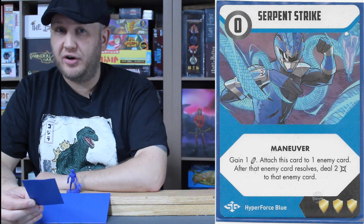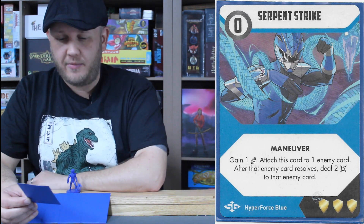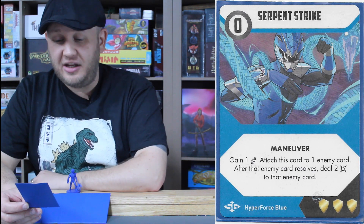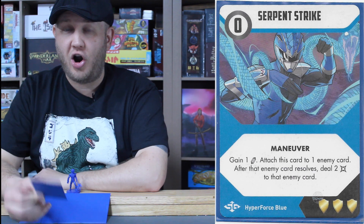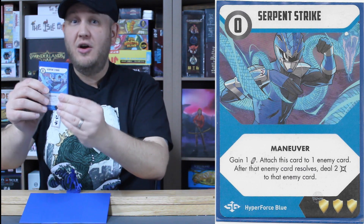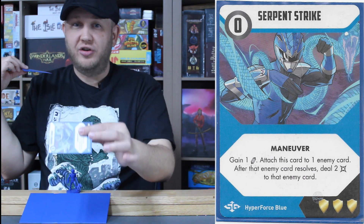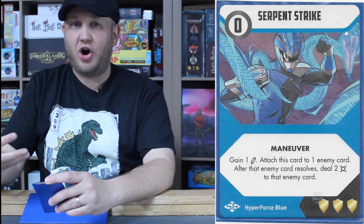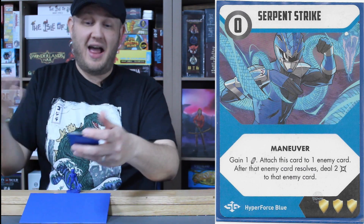Serpent Strike is a zero cost maneuver card — one of Eddie's most interesting mechanics. Gain one energy, attach this card to one enemy card, and after that enemy resolves, deal two damage to that enemy. Instead of going to your discard pile, you put it on top of an enemy card that has not resolved yet. Once the enemy resolves, it's dealt two damage. If the enemy is defeated, this card goes to your discard pile. He has some very interesting cards that allow him to attach to other cards, either restricting them or causing more damage by constricting them — fitting the whole snake theme.